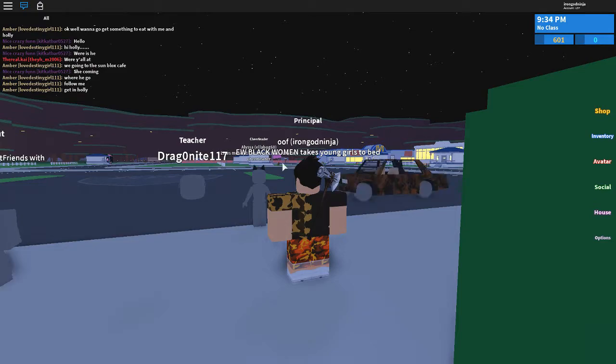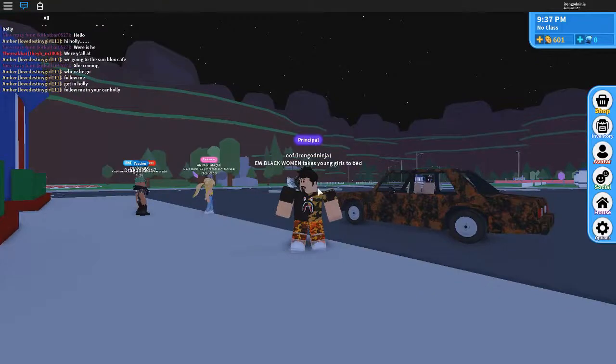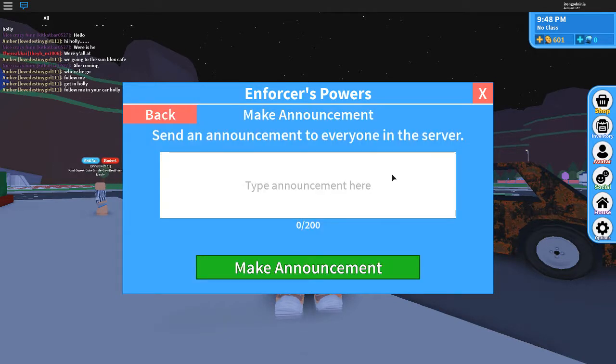I use Enforcer powers, like I always do — principal. The Enforcer power costs Robux, but with it, if you're principal, no one else can also be principal in the game except you. And if someone else is principal at that time, you could kick them out for being principal, and you can make an announcement which is dope — so the whole server can see.